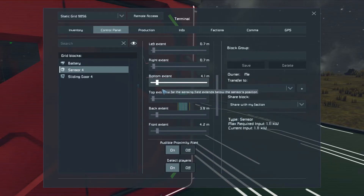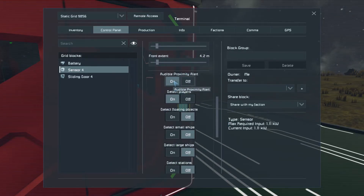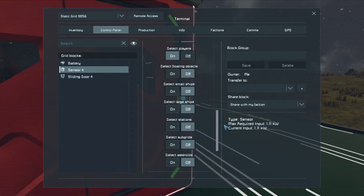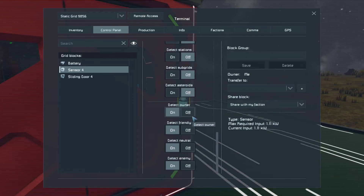We put the bottom at four meters because the sensor is up — it's not on the same level. Then if you want the sound of the proximity alert, I don't want that. Detect players: yes. Detect floating objects, small ships, and so on — you choose what you like. Everything is fine besides friendly, owner, neutral, or enemies — I don't want enemies, for example.